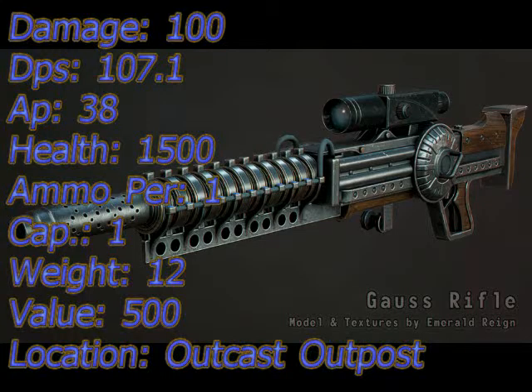And up at number 2 is the Gauss Rifle with a damage of 100, a DPS of 107.1, an AP cost of 38, ammo per shot is 1, ammo capacity is 1, ammo used is Microfusion Cell, item weight is 12, value is 500, and item health is 1500. You can only repair this at merchants because there are no other Gauss Rifles in the game. It can be found in the Outcast Outpost after completing the Anchorage Reclamation Simulation.